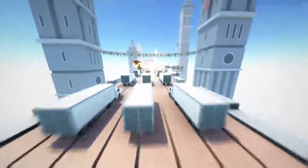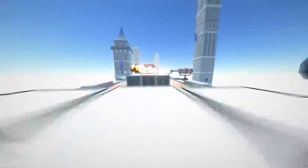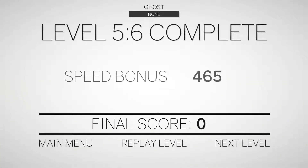So on this level they introduce these little fire things here. What I find useful is as you see their glow fading, that's when you're supposed to jump. As you can see, whenever the glow fades, then you make a jump.